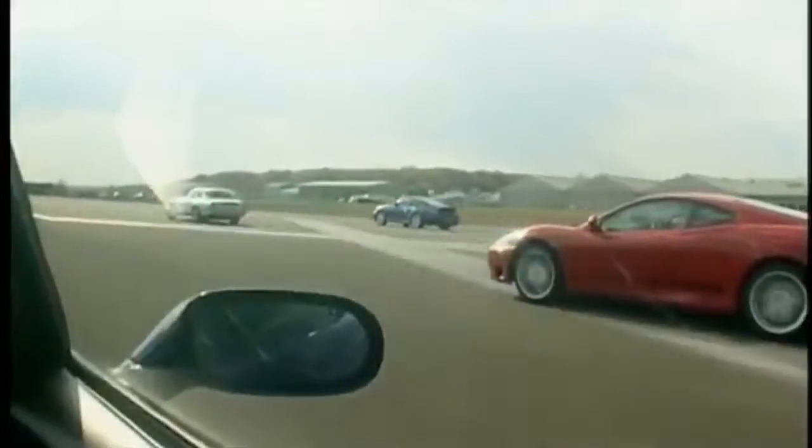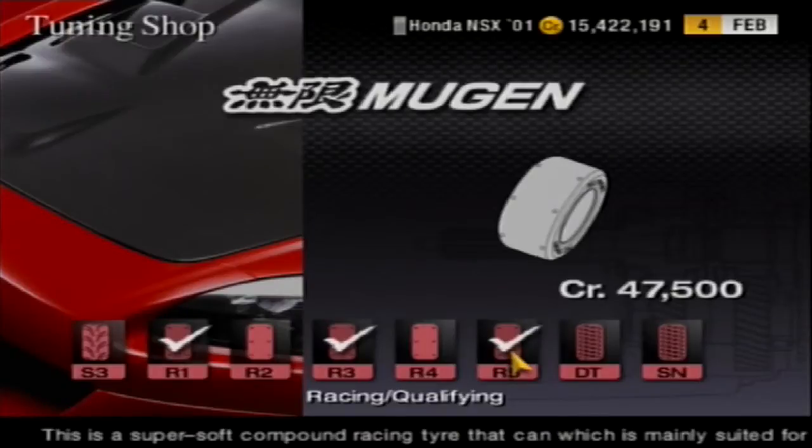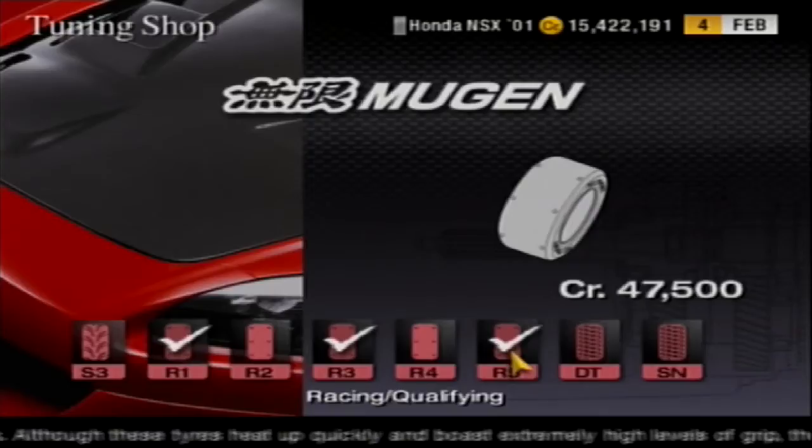That's what I'm here to find out. Firstly, let's take a look at nitrous in the game. It only costs 5,000 credits, which is a bargain when considering that the racing super softs cost nearly 10 times as much at 47,500 credits. So already, things are looking good for nitrous as a purchase.